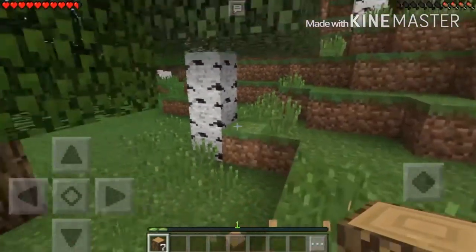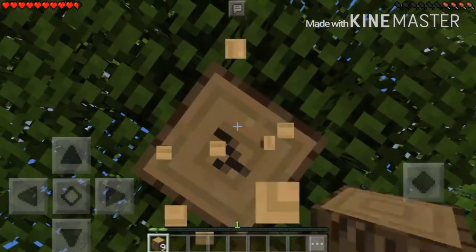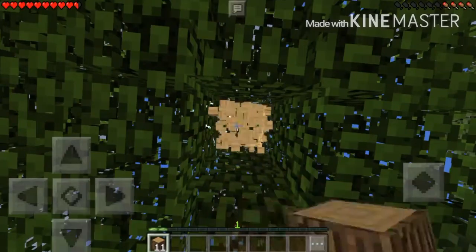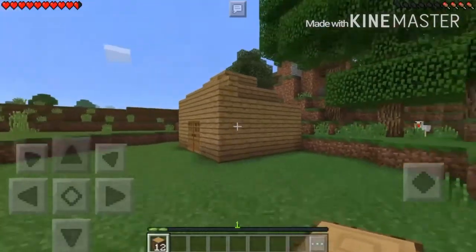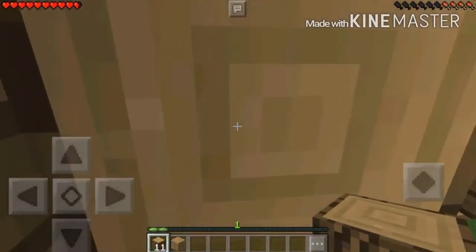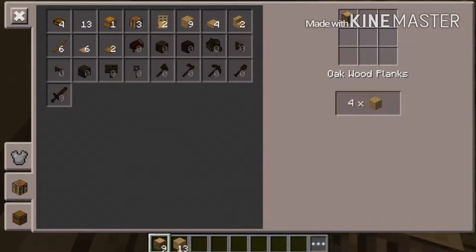I just saw a sheep out of the corner of my eye — it was way over there by my house. They like my house — they are inspecting it, they think it's the finest house in all of this Minecraft world, and that's probably because it is the only house. Alright, it looks very ugly from the side, looks like a Rubik's cube. This episode is full of nothing but mistakes. Let's get our wood.